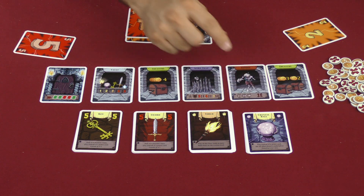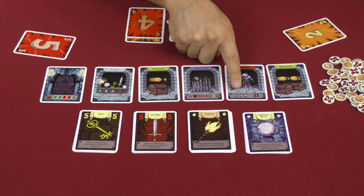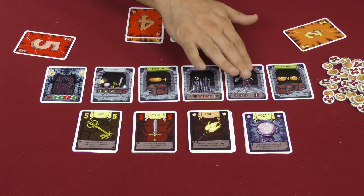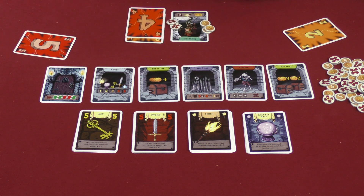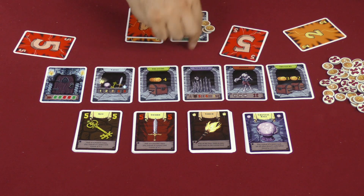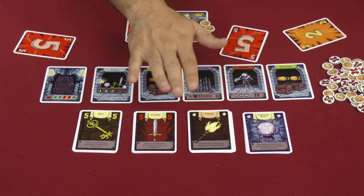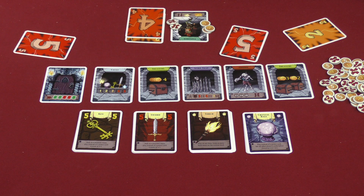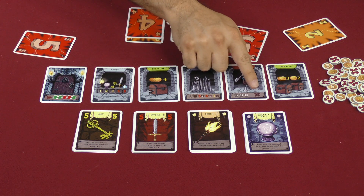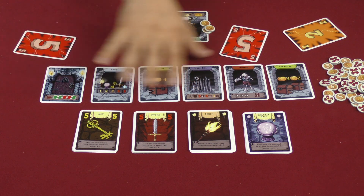We go on to the next room — this is a monster, a zombie. A zombie has the number of wounds to be inflicted and the target strength that must be beaten if we intend to keep it from hurting anyone. Every player plays a card face down, they are all revealed, and the sum of the cards is totaled. For three players, we need a total of 11 in this case. If that total is reached, the zombie is finished and we move on. If not, it will hurt a player at the table — the targeted player is the one who played the lowest card, and they would take one wound. Then there's another treasure room.